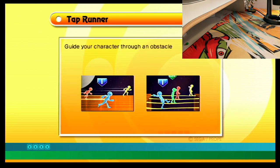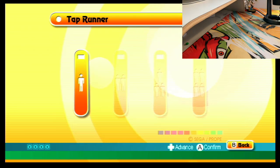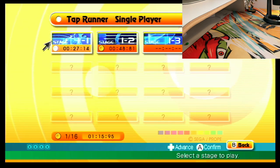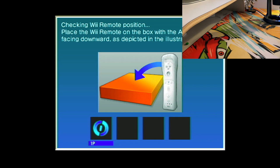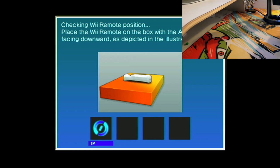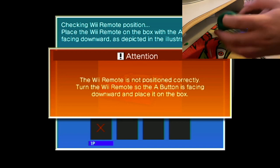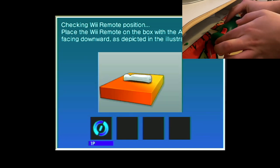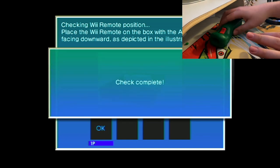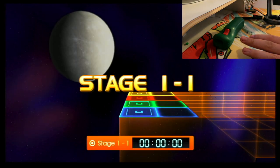Let's go into Top Runner, which is the primary mode of this game — at least I think it is. Select one player and select a third stage. As you can see, the gimmick of this game is you need to play it with the Wii Remote flat down. So I've got my Wii Remote here. Put it down. Sorry game, I didn't do it fast enough. I do it like so. And you will now see the gimmick of this game.